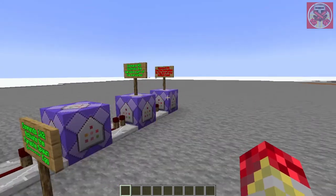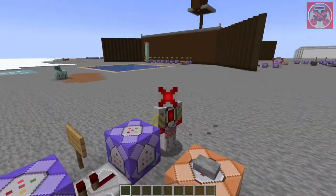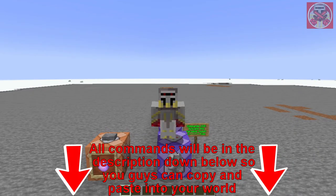So here are the commands — it's basically only four simple commands here. As always, all of these commands will be in the description down below so you guys can copy and paste them into your world later on.